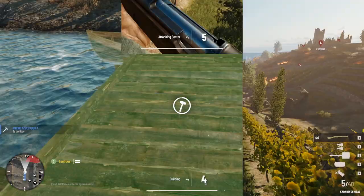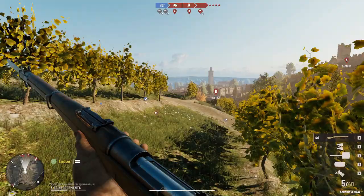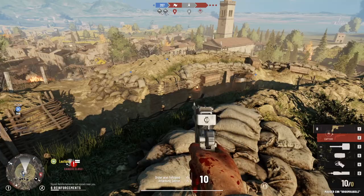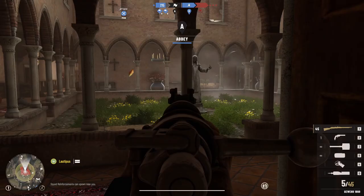Before you get there, you first have to fight through vineyards and an urban environment, capture ruins of a castle, and blow up artillery guns in the village. Targets in the next sector consist of a small hill overlooking the village — on it is an artillery gun that can be destroyed — while the capture zone is an abbey at the end of the village.